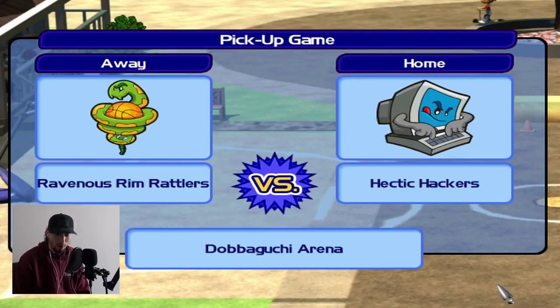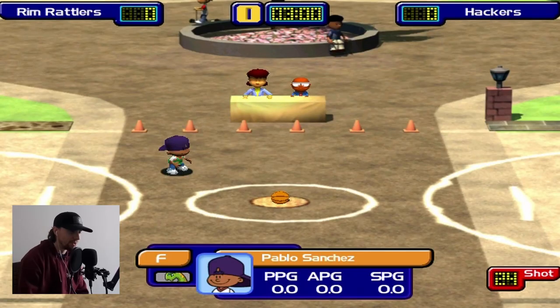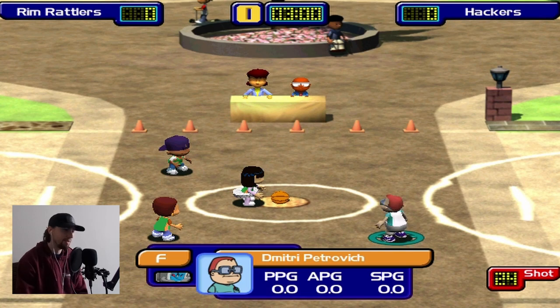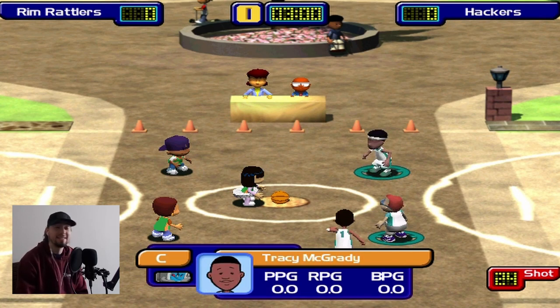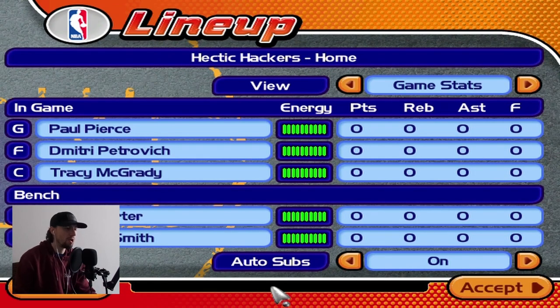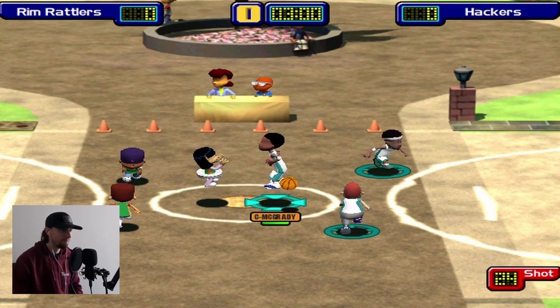The Y button is the pause button, which is really annoying if you're button mashing and accidentally hit it - it automatically pauses the game. I did not use a controller when I was growing up playing this game so I'm still getting used to these controls. The opponent has Pablo, Amir, and Vicky Kawaguchi - a very deadly outside shooter. We've got Dimitri starting, along with Paul Pierce and T-Mac, who in my opinion is actually the best pro in this game. Also Vince Carter and Jacinda Smith, but it's all about Dimitri - feeding Dimitri the ball.